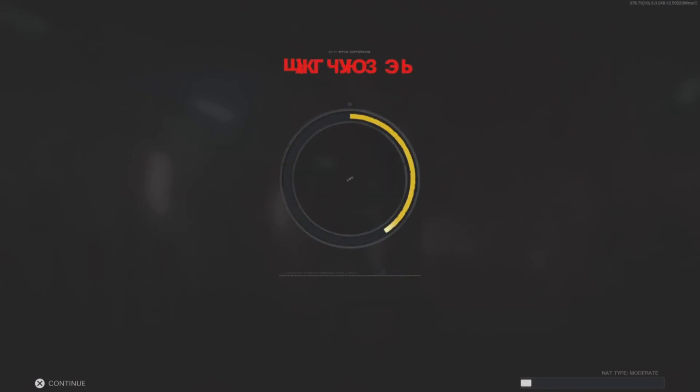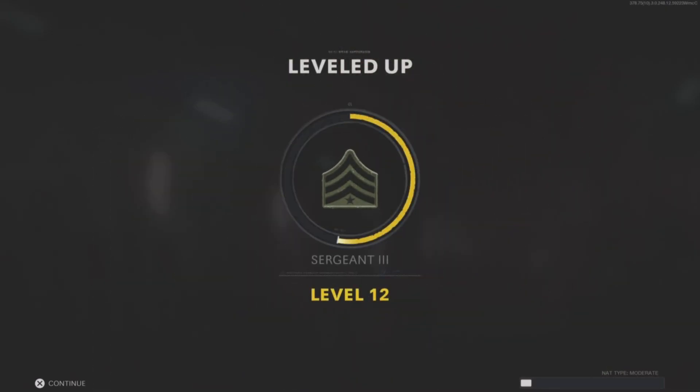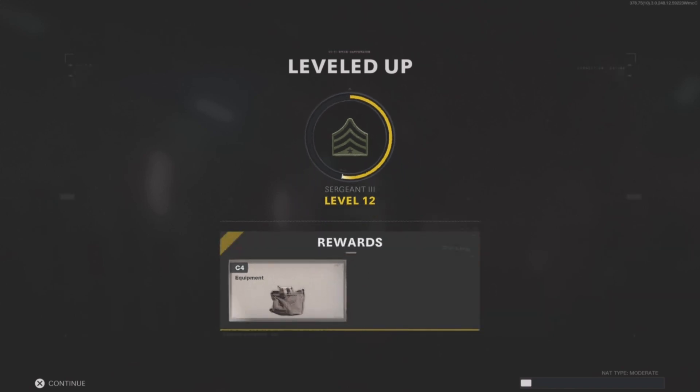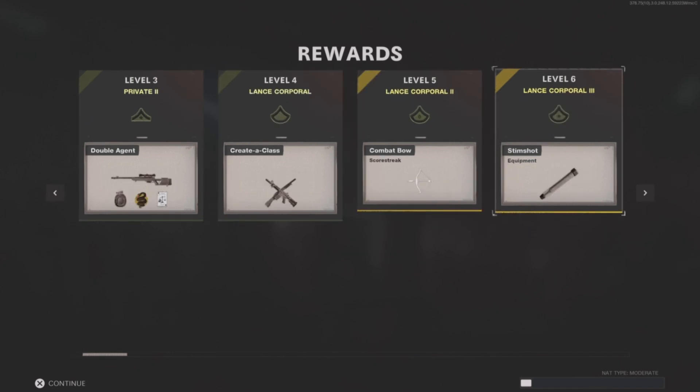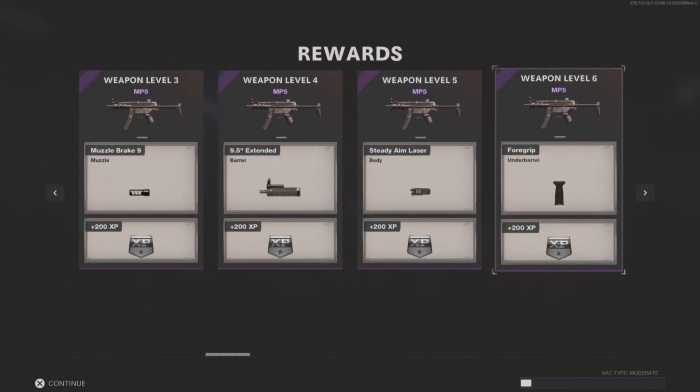Once the timer runs out, or you have reached 100 kills, then you will see how much rank you actually earned. In one game, I went from level 1 to level 12, which would have taken an hour or more in multiplayer. This is also perfect if you want to unlock a bunch of calling cards and camos.